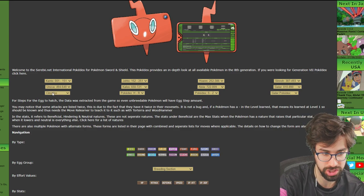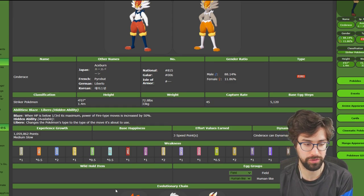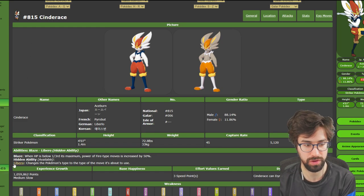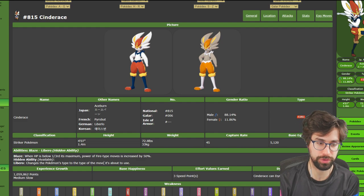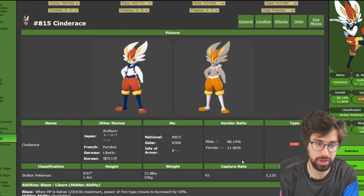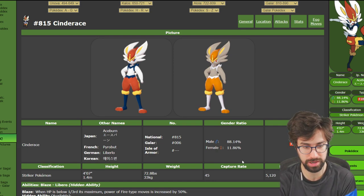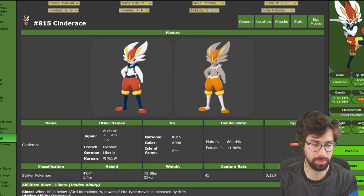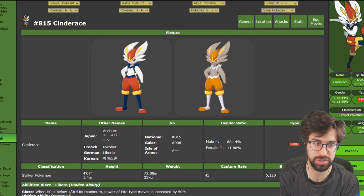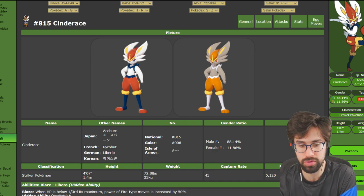Let's start with Cinderace. Cinderace benefits either the most or second most of the three — it gets the ability Libero. If you're familiar with Greninja, this is the same effect: before using a move, Cinderace will change its type to match the move. That's very important — it can be used for both defensive and offensive purposes. Defensively, if your opponent is Milotic and you don't want to take a Water move for super effective damage, you can change your type and make that move neutral or not very effective. Also, if a Pokemon uses a move that's the same type as itself, it gets a 1.5x power boost.